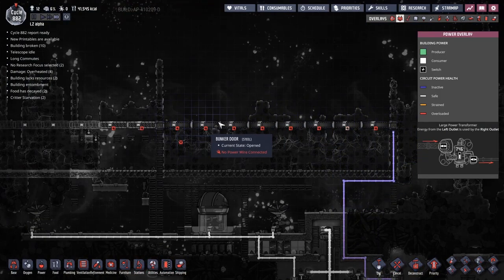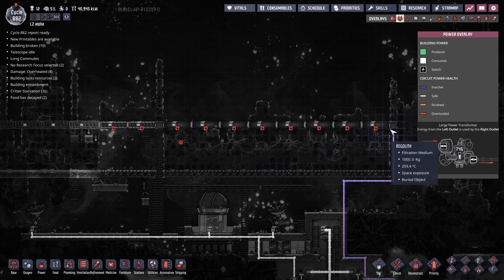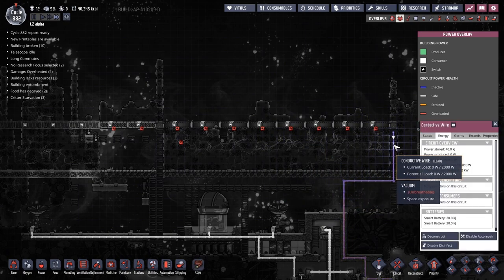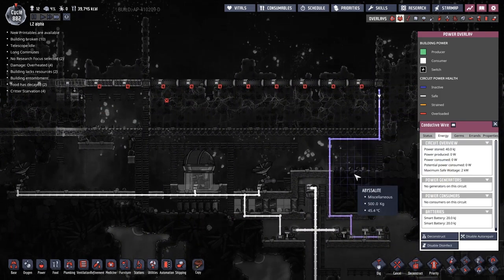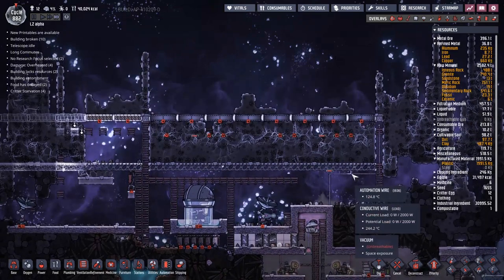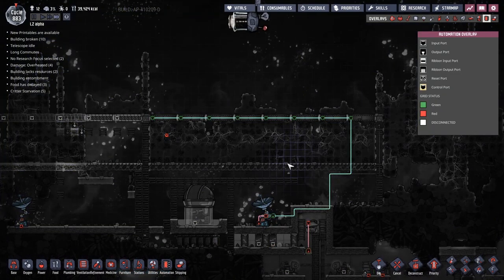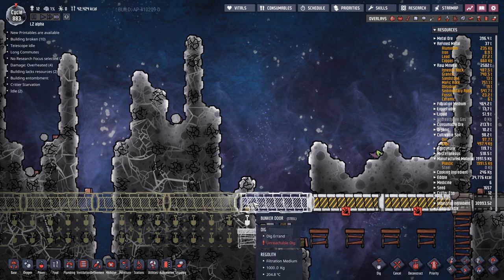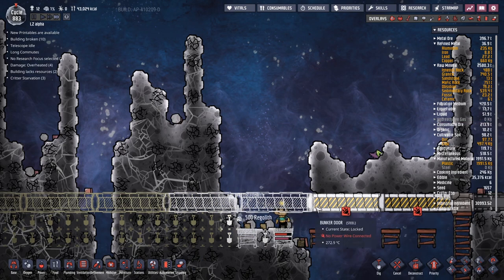Doing a quick bit of maths: these eight doors take 960 megawatts drawn. This conductive wire can handle 2000, so actually I can handle both sets of doors with this one wire - that's going to be very useful. I'll probably do the same with the automation wire as well. We've got some floating regolith above this bunker door - it's not real yet, but yeah, that's floating. We do have the steel in here though, so at some point that's going to be well up for us.